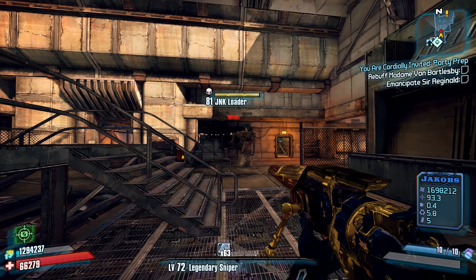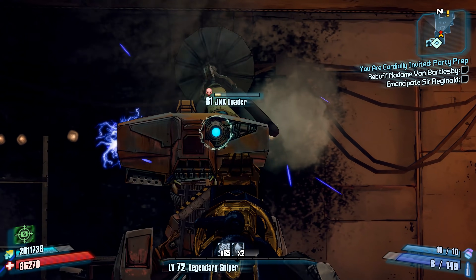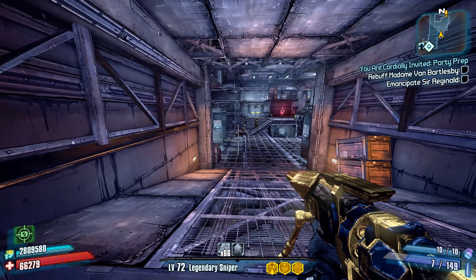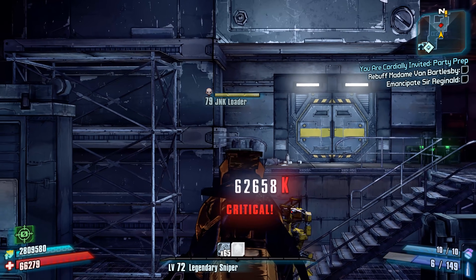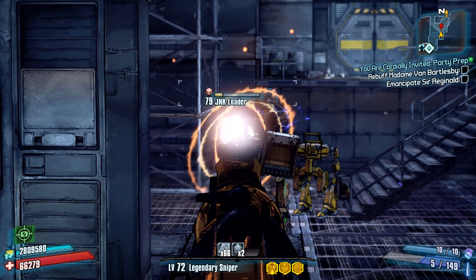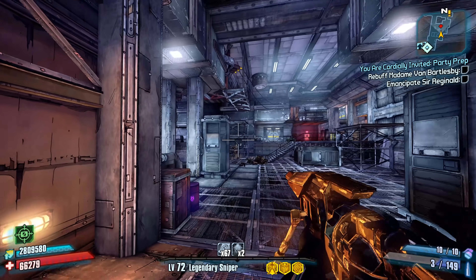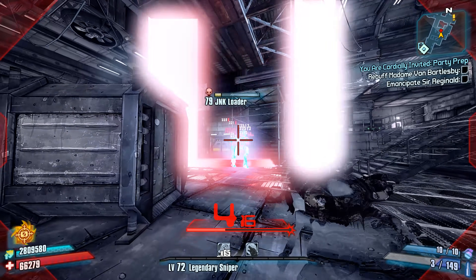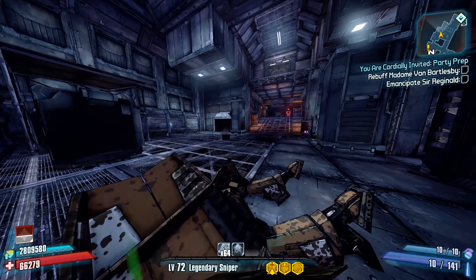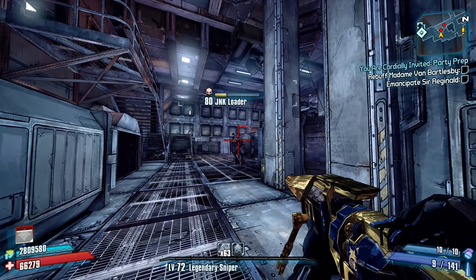However, the Elephant Gun can actually be fairly useful on Zero, as he can negate some of the gun's more undesirable flaws. When it comes to accuracy, this can be offset with Zero's 0ne Sh0t 0ne Kill skill, which can greatly improve hipfire accuracy in addition to improving reload speed and magazine size. You can also obtain crosshairs for the Elephant Gun while Deception is active, making you far more accurate while aiming down sights. And while there isn't a way to truly improve fire rate, entering Deception does help offset some of the vulnerability of having such a low fire rate.